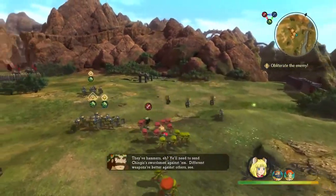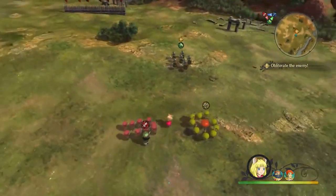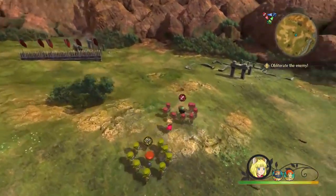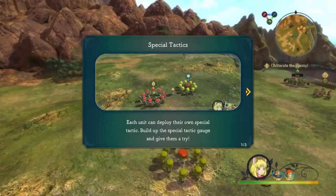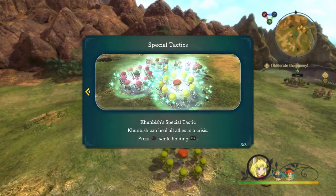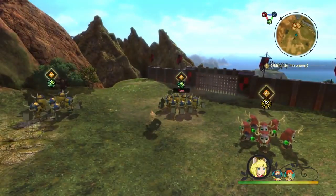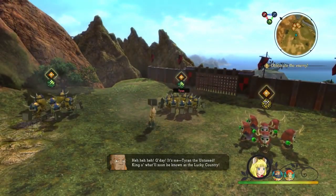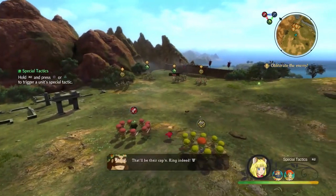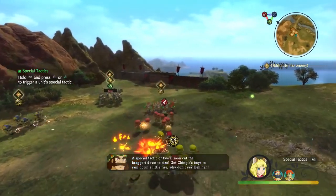It gives you a nice sense of feeling that you are a king commanding a group of people. The simulation of becoming a king and ruling over your own kingdom is very prevalent in Ni no Kuni 2. In this mode, Evan is the central point, and you're able to dispatch different allies that will go out with you and have different types of attacks. I'm going to execute a special tactic.